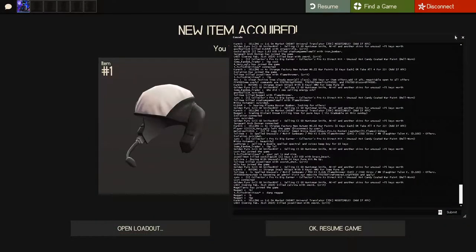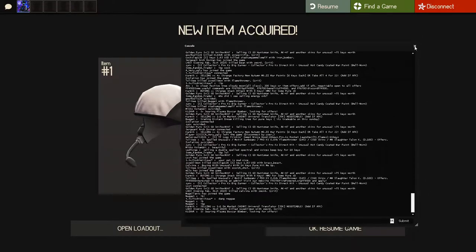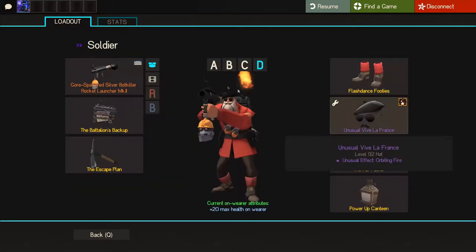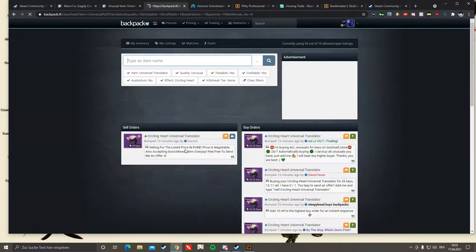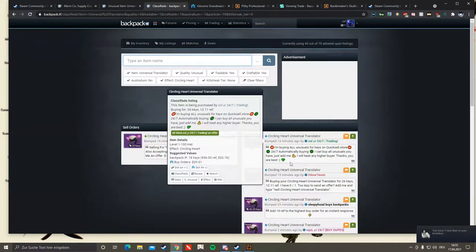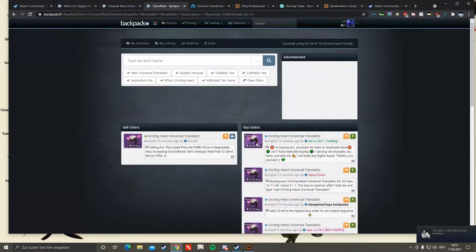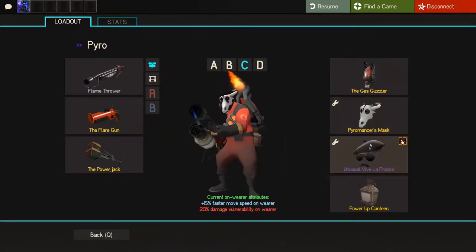I just bought myself a — it's a surprise — a Circling Heart Universe Translator. I got it for 27.5 keys. I'm gonna be the only seller, and it's pretty good. It's just 1.2 keys above buy order, and it's alright for being the only seller, so I can definitely make profit out of that one.